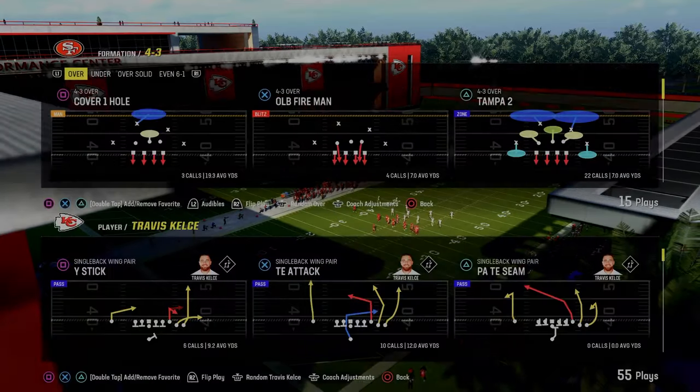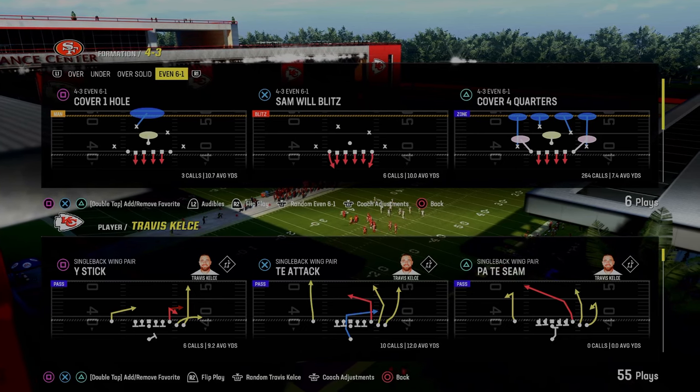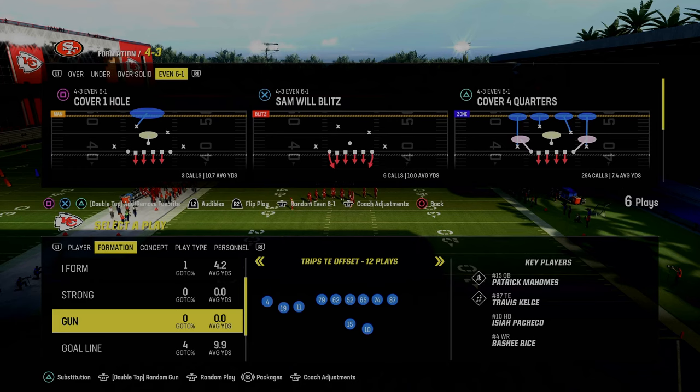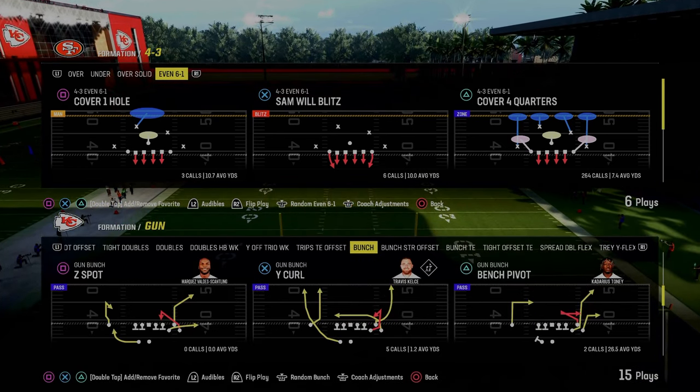Today's video we're going to be showing you how to utilize 4-3 Even 6-1 to slow down the most popular offensive formation in Madden — really for the last several years — and that is the Gun Bunch formation. We're going to show you how to use 6-1 to stop it.